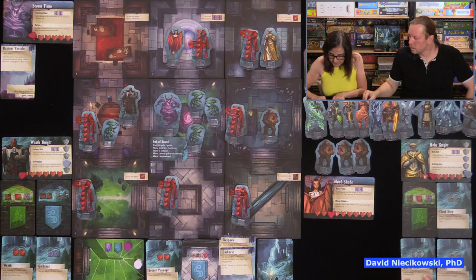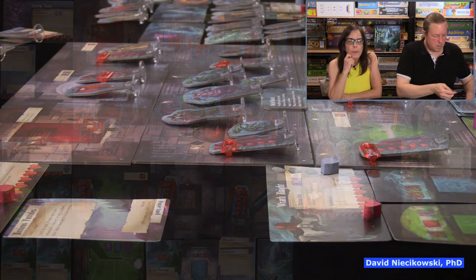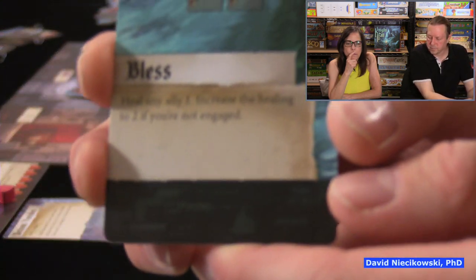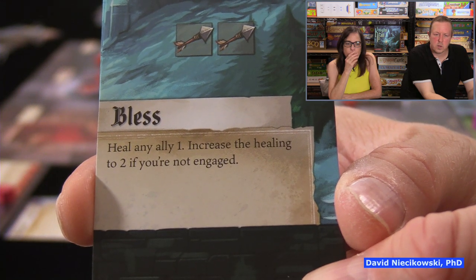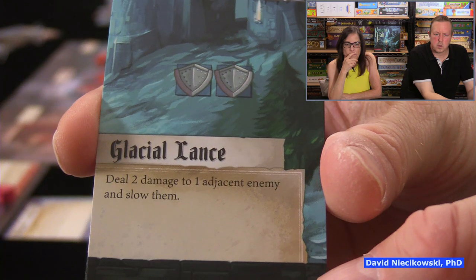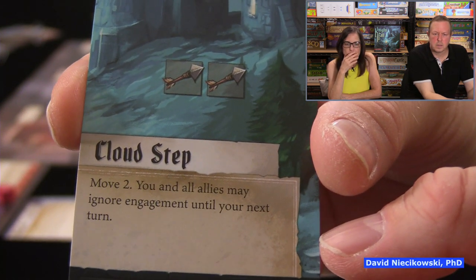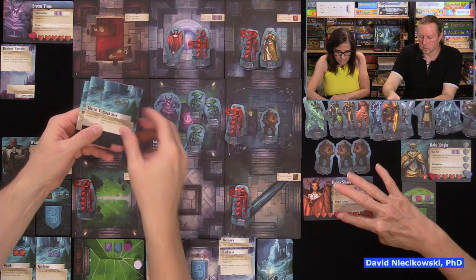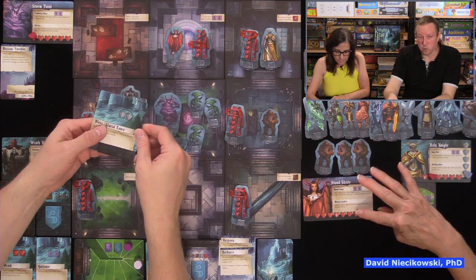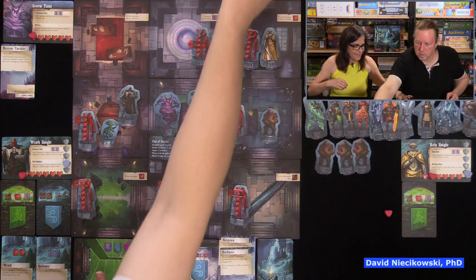Now I get to go. I can deal two damage to one adjacent enemy and slow them — in cooperative that's three damage. Let's look at all my cards: ranged attack, and the other demon has six life. Two ranged attack, deal two damage to one adjacent enemy and slow for three, plus two more ranged attack — so she's gone. She's toast. We get to move up on the track again.